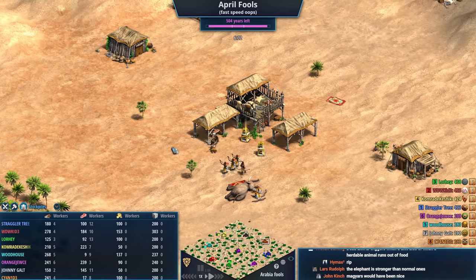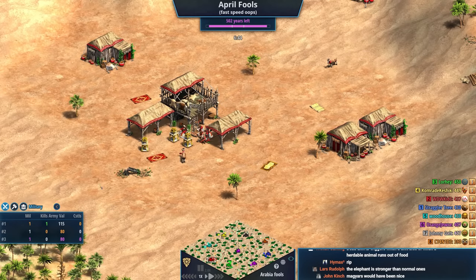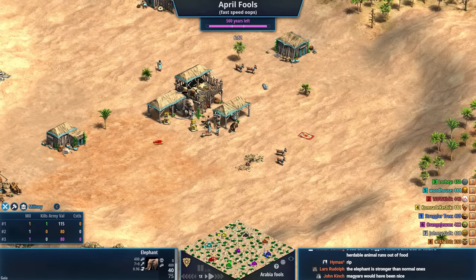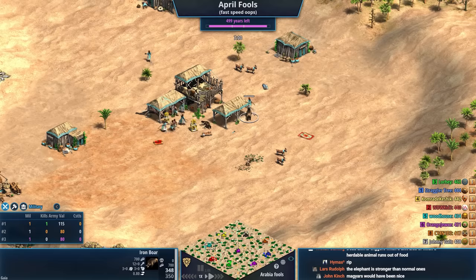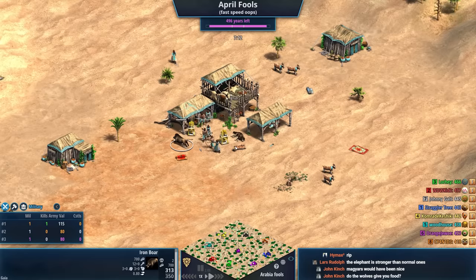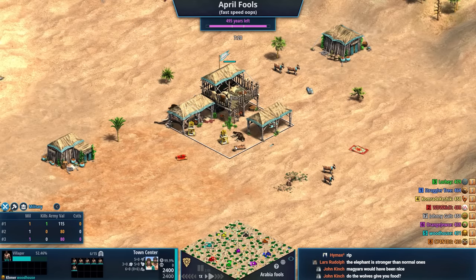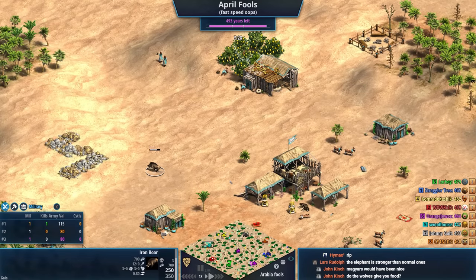I'm trying to look at the death count right now because there's probably been some death. WDWKid has apparently lost two villagers as well. We had them go random civilization. I want to wish a happy April to everyone out there. And... oh, that's an iron boar! The thing about iron boars is they take one damage a hit from a vill, they've got tons of HP and tons of attack, so you need to shoot that with the town center. These things are nightmarish.